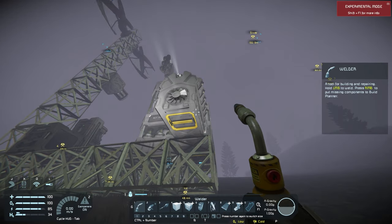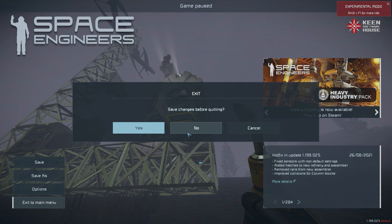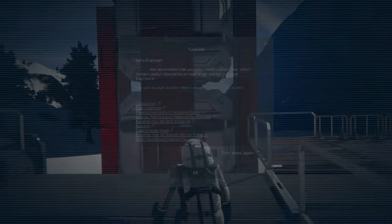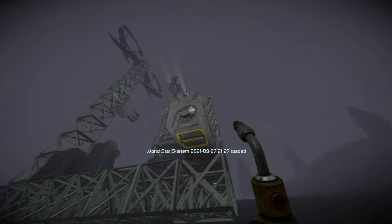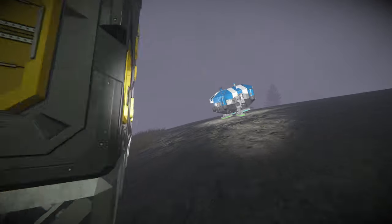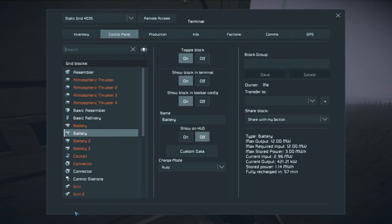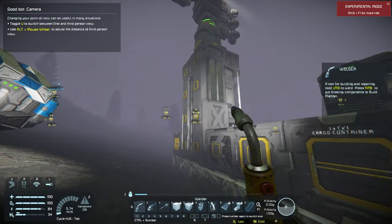Sometimes the hydrogen motors are a little finicky - I thought they fixed this in an update but apparently not. We're going to exit the game, save, and restart the same world to see if that fixes it. And after restarting - it's starting to spin! That means we've got additional power. Coming over to battery three, it's now going to recharge in 57 minutes.